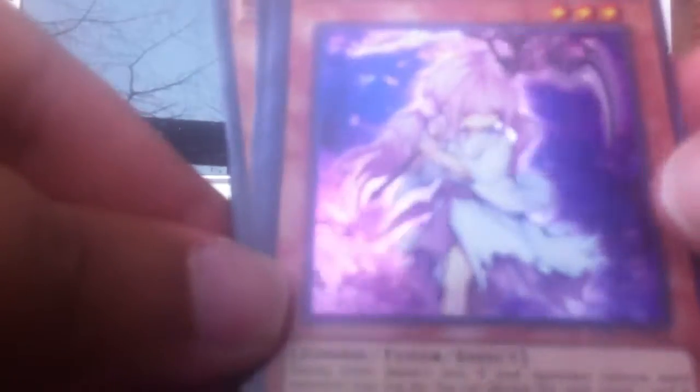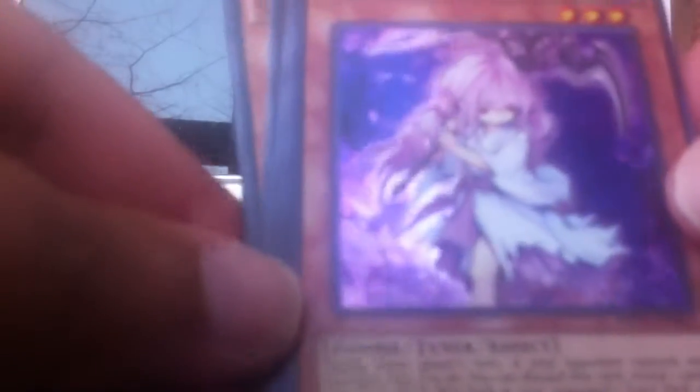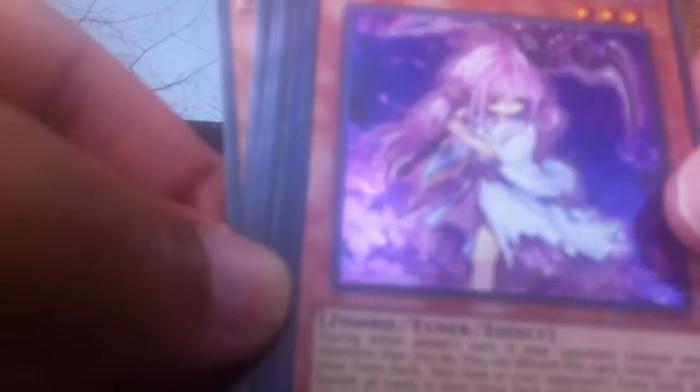This Mega Pack has been so good to us. We got Ghost Reaper and Winter Cherries. Anything with Ghost in the name lately is actually pretty good, especially if it's secret rare. It's a level 3 zombie tuner effect monster with 1,800 defense. During either player's turn, if your opponent controls more monsters than you do, you can discard this card, reveal a card in your extra deck, look at your opponent's extra deck, and banish all cards in their extra deck with the same name as that revealed card.